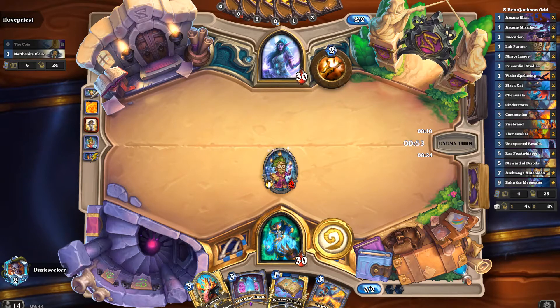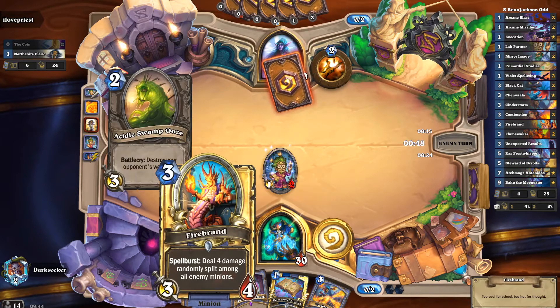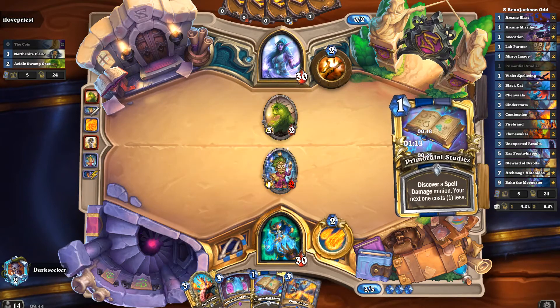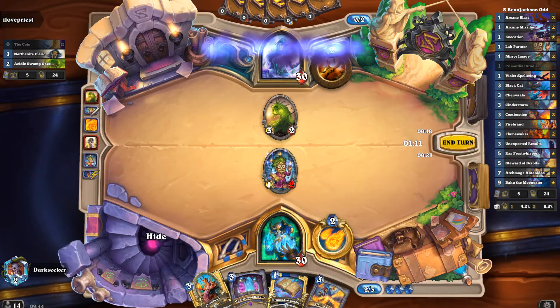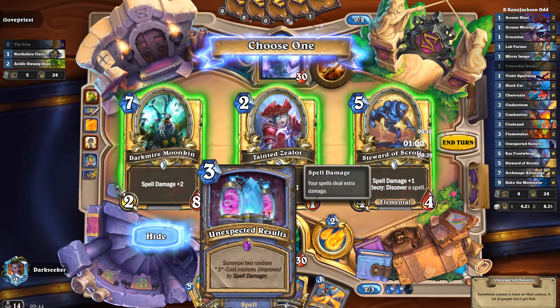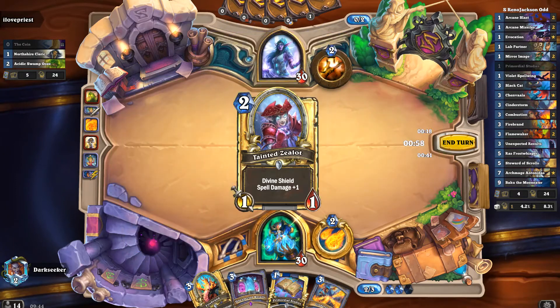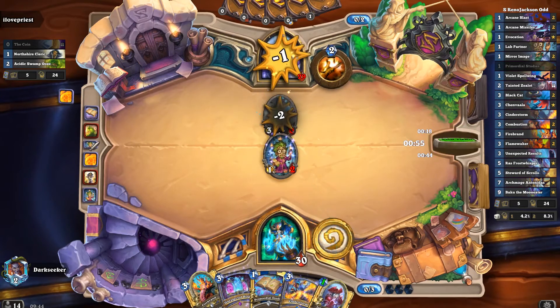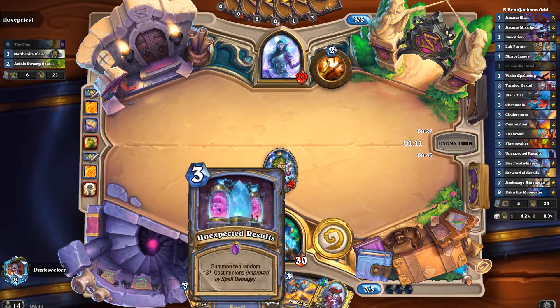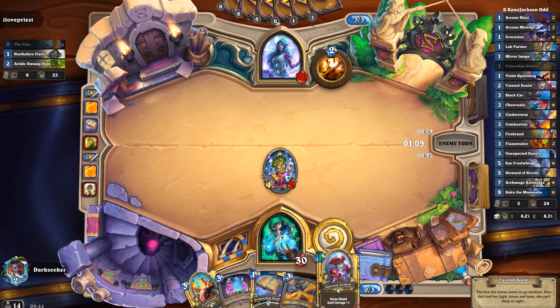The hero power that you've got with Odd Mage is pretty amazing — I keep forgetting how good it is. It just allows you to snipe away early minions that get played. I like the Steward because it's got a discover ability, but Zealots is 2 mana, it's cheap. I think the key here is to go for something cheap, so we go with the cheapest option. That ability to snipe down early threats is so critical — it allows you to maintain a board.